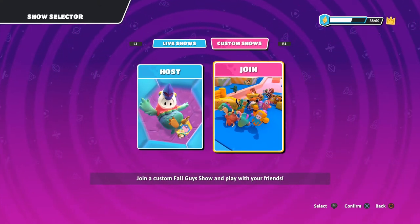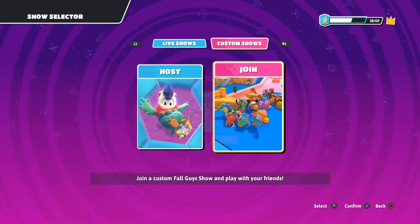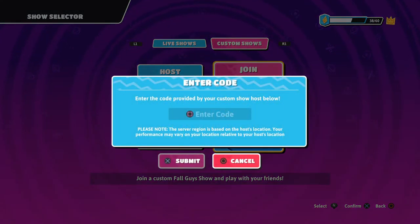To join a custom Fall Guys show and play with your friends, it's going to ask you to enter a code. It says 'enter the code provided by your custom show host.' The code is given out by the creator — when you go to host, you create the code and give it out to your audience or friends, whoever you want to jump in and play a group Fall Guys game with.